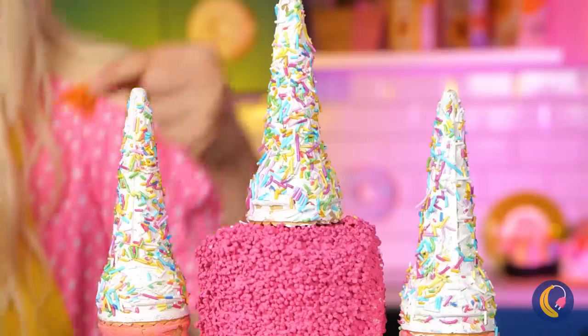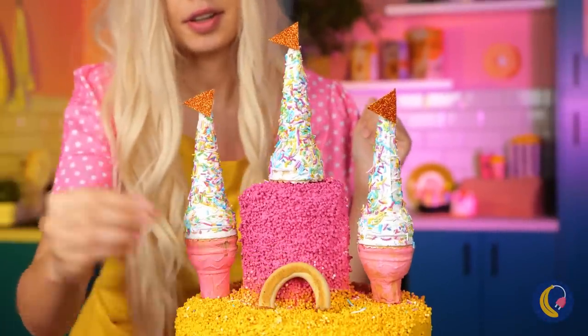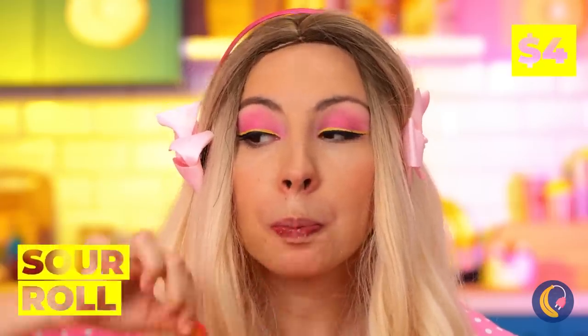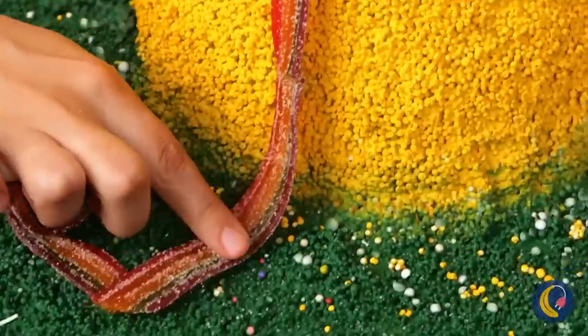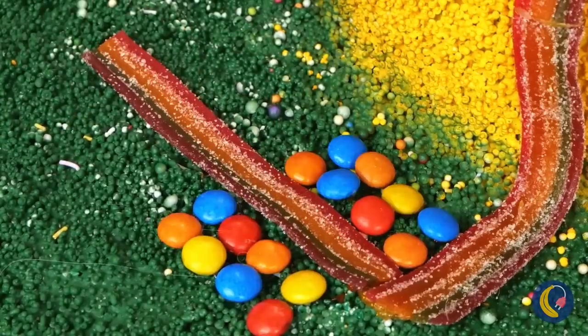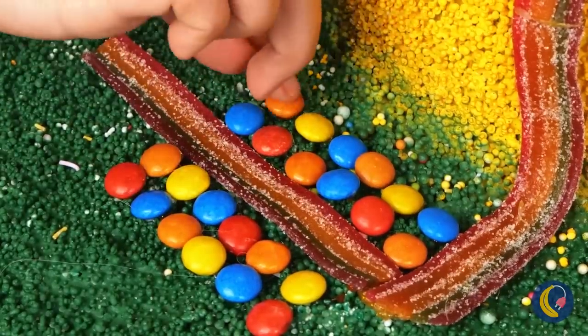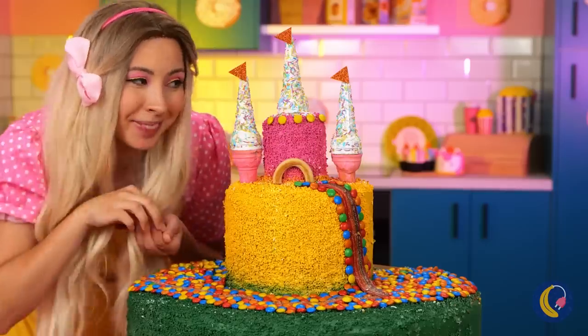Look! Cones on cones! Some little flags, and a cute little rainbow doorway! This sour roll will make a perfect road, with M&Ms as cobblestone markers! Why pave the streets with gold when you could use candy!